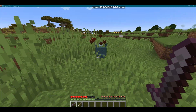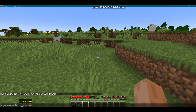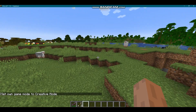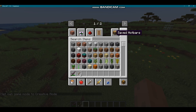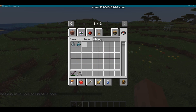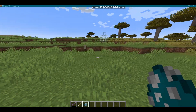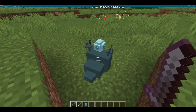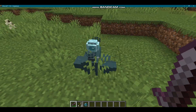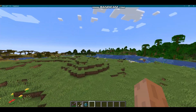Yeah, this thing is attacking me. I did make it so that it will follow you — it is an aggressive mob. I think it's an okay mob; I wouldn't call it my favorite or the best, but I still like the llama-allay a lot. I still think it has potential. Anyway, now that we've done this, let's move on to one final mob of the episode.